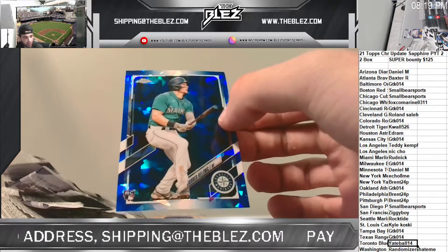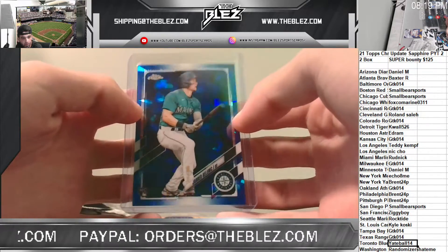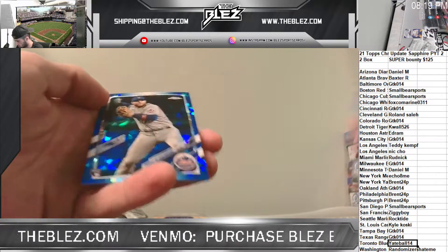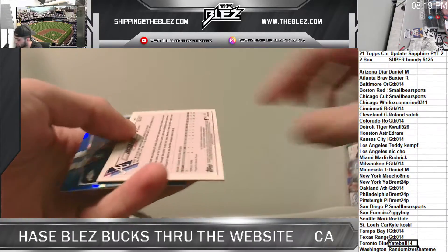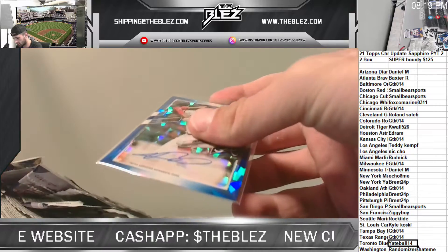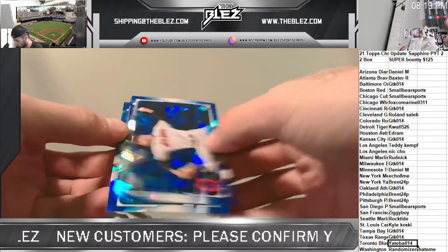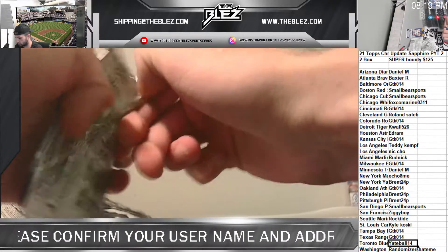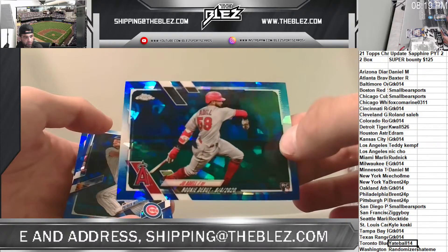There's the Kelnick true rookie for Rocktide. We're definitely going to put up more of these, I like this stuff a lot. Might have to buy the fish. Dean Dunning and Blankenhorn again. Here's our auto, going to the Braves — it's Christian Pache for Baxter. Megan's a buyer. Nice hit Baxter, it's a beauty. Jed Lowry, Luis Garcia rookie debut, Joe Adele rookie debut. There you go, Teddy.